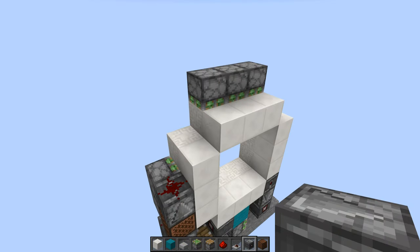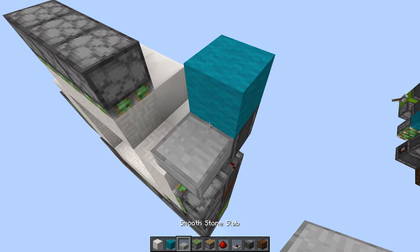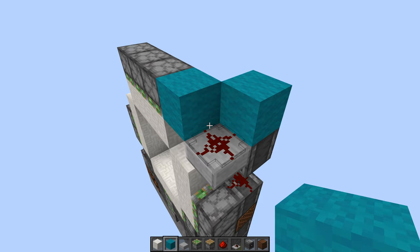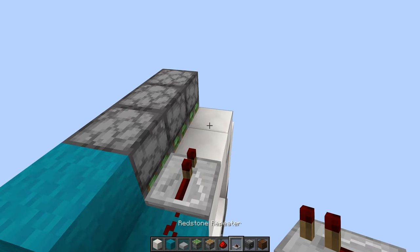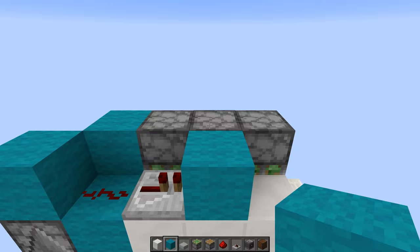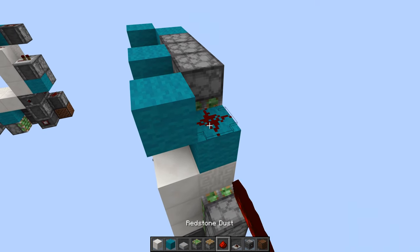Now to power the top row of pistons. First we place an observer on this dust, then a block on top, a slab behind here, redstone dust there, and then a block like that. Then we come back round the front, place a block here, redstone dust there, a repeater facing this way, and then a block on the side of that piston. And then finally we place another repeater here, and then two blocks like this, and then redstone dust here.